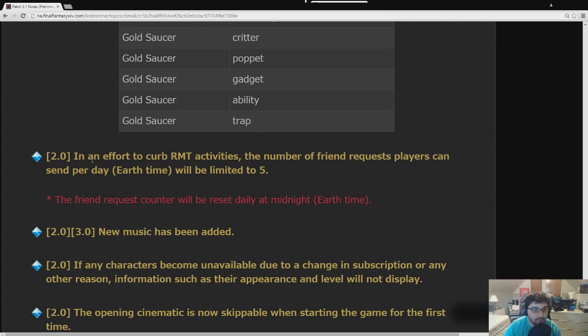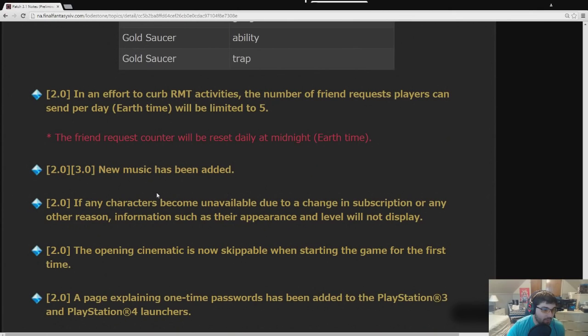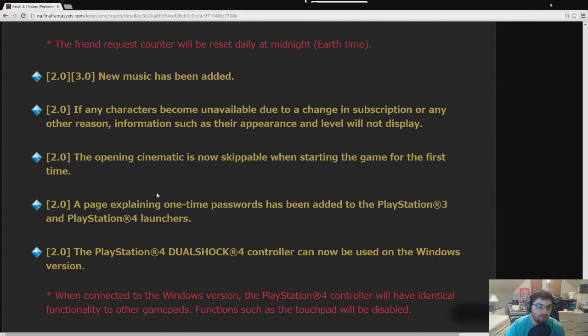In an effort to curb RMT activities, the number of friend requests players can send per day will be limited to five. There may be rare situations where that upsets actual players, but it's a good measure to prevent RMT spam. New music has been added. Characters unavailable due to subscription changes will not display their appearance or level.